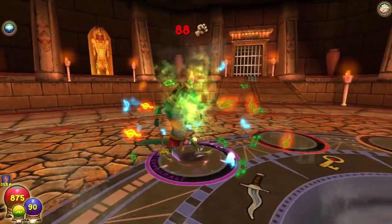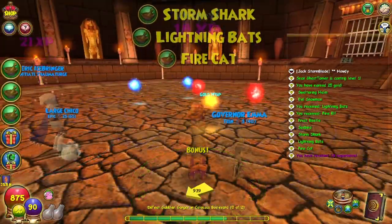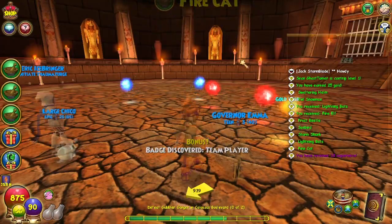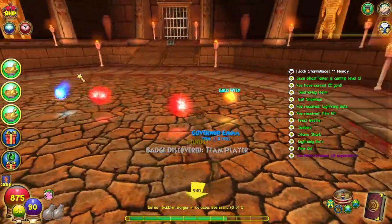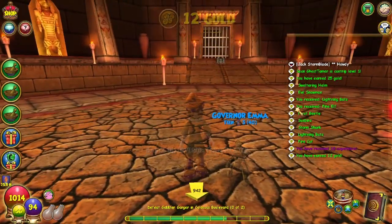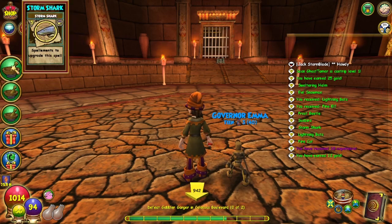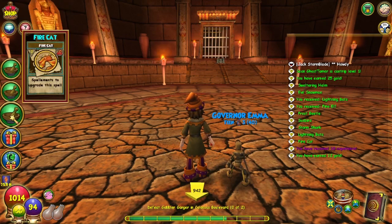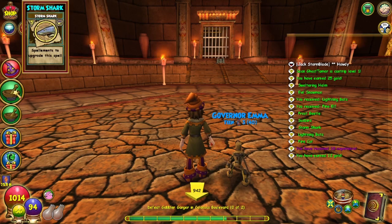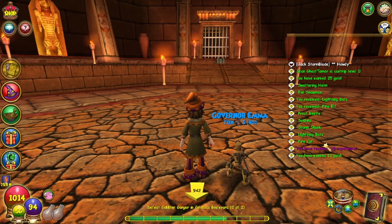Please let these low-level ones also take advantage of the increased drops — oh, they do! Look what we got! First off: fire cat, lightning bats, storm shark — which is rank three — so these low-level bosses can drop rank threes. Fire cat, lightning bats, storm shark, and evil snowman — one, two, three, four, five!